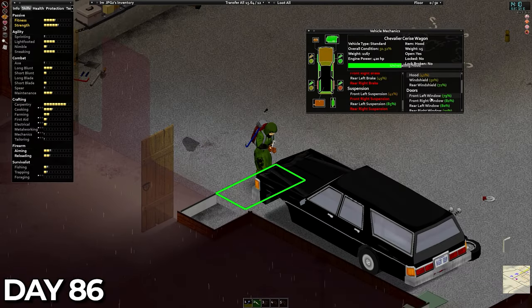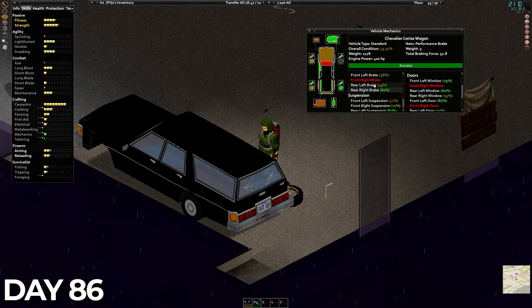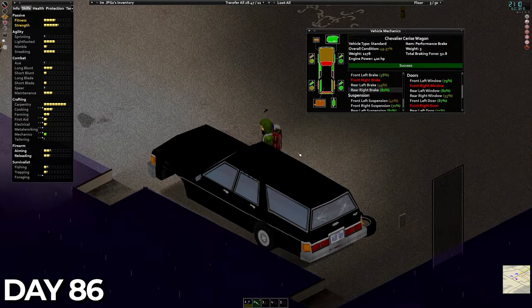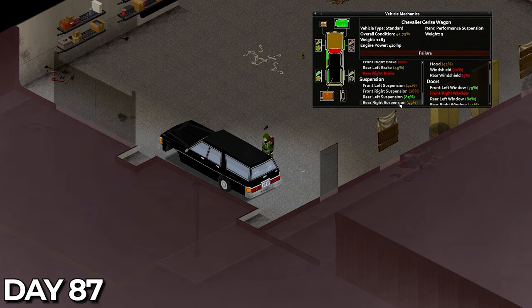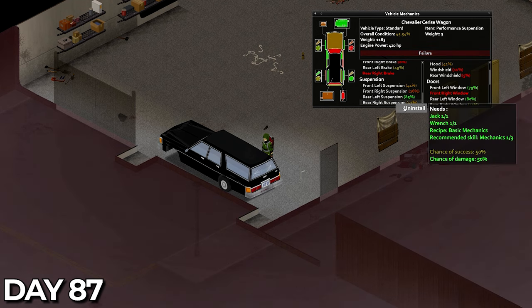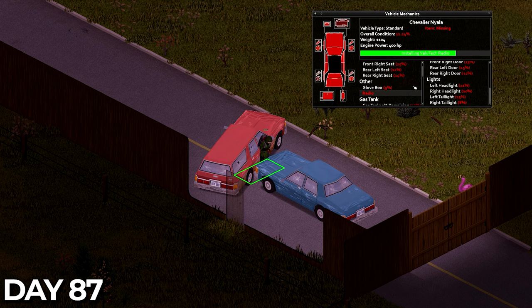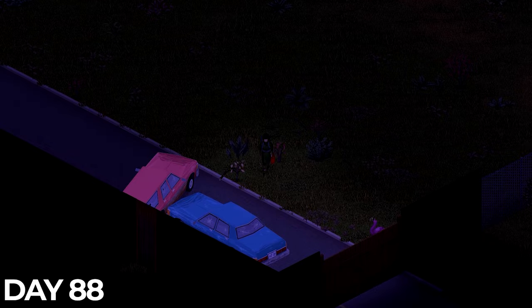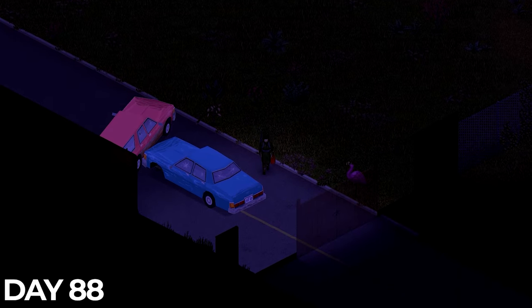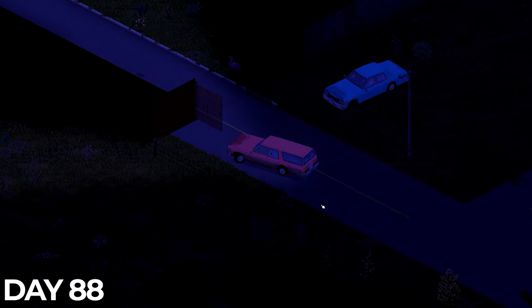I grabbed all the gear I needed to start doing some mechanics and spent the rest of the day playing around with the car in the garage. It's not a skill I've touched yet but I managed to get to level one. I spent all day on day 87 continuing on with the mechanic skill. And on day 88, once we'd hit level 2 mechanics, we finally headed over to the cars with our gas cans to fuel them both up, used our newfound mechanic skills to hotwire them and moved them outside the compound.